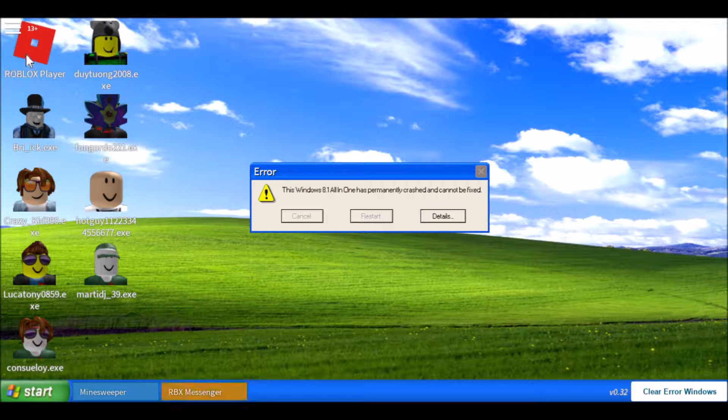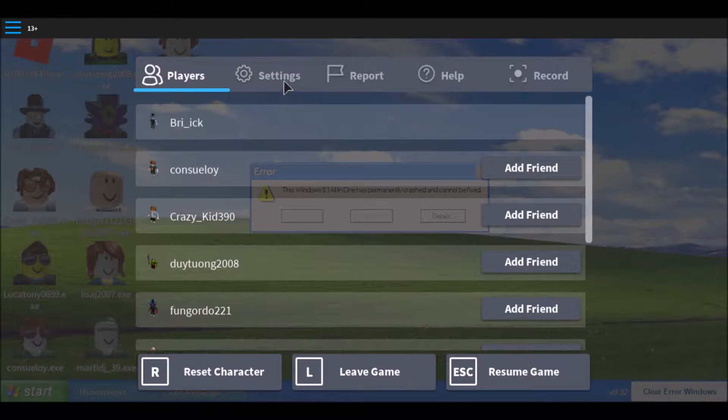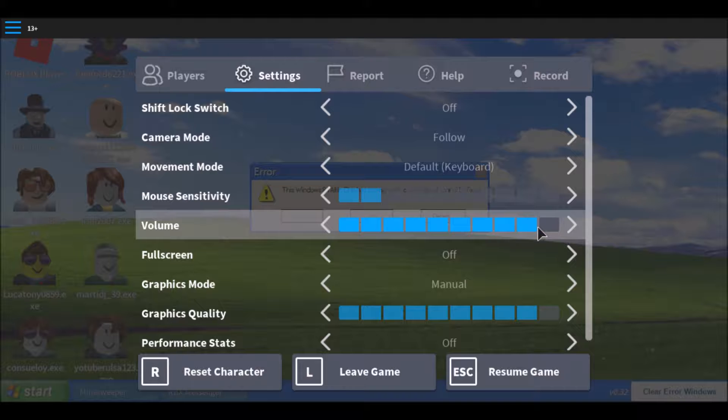Right off the bat you have a player list with a player name dot exe. You look around and you see this little error thing right here: 'Error - this Windows 8.1 all-in-one has been permanently crashed and cannot be fixed.' So you click on details and that's what happens. Let me turn up the volume real quick.